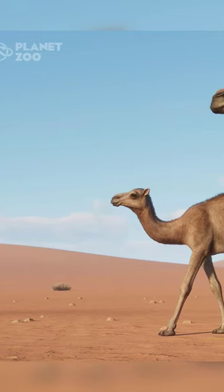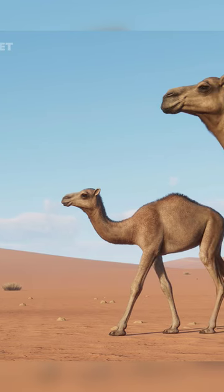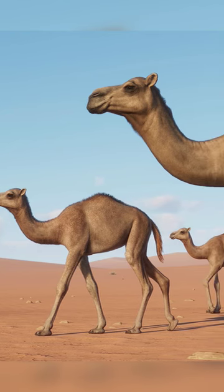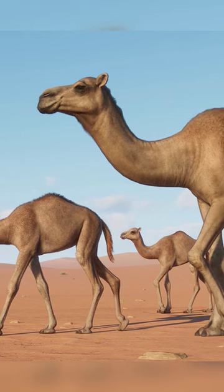Have you seen the new animal coming to Planet Zoo? The Dromedary Camel will be added with the Arid Animal Pack, releasing on June 20th. In combination with the Bactrian Camel, the Dromedary Camel will also have the new spitting animation.